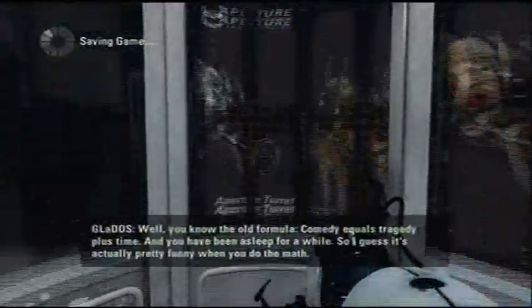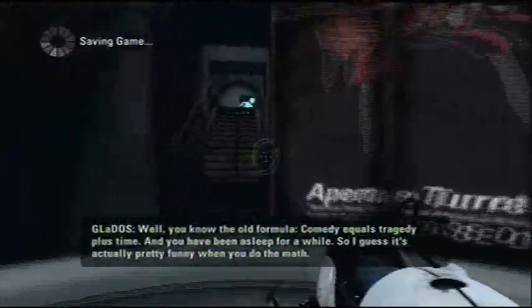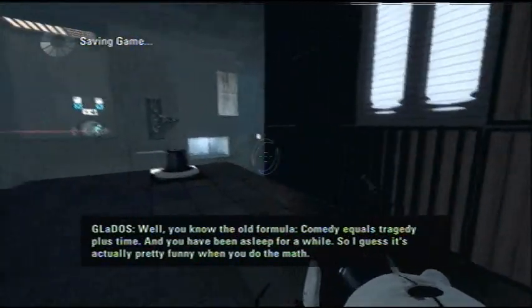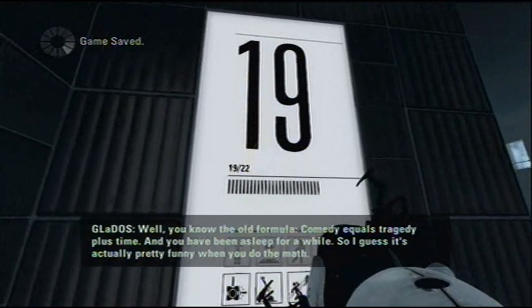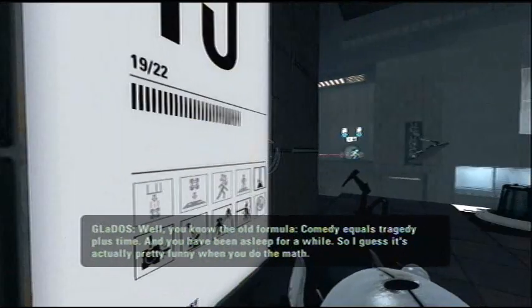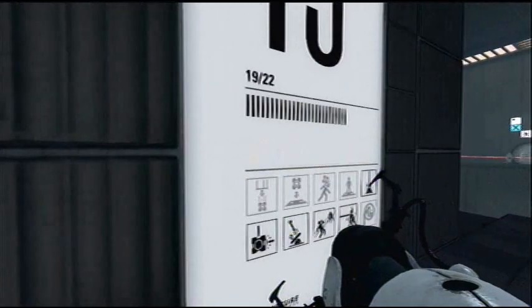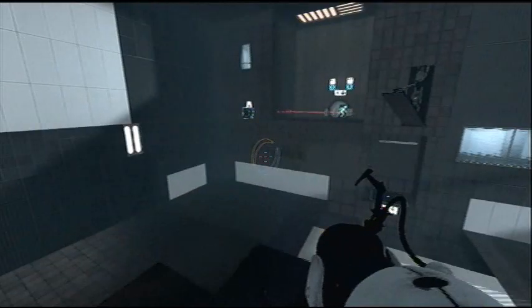Hello and welcome back to more Let's Play Portal 2 with Homestar 92. In the last part we finished Test Chamber 17 — or 18 I guess. In this part we'll finish 19. That's weird, I could have sworn it was 17 in the last part. Maybe the game skips one.